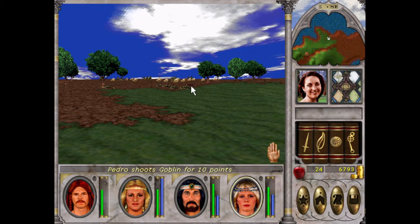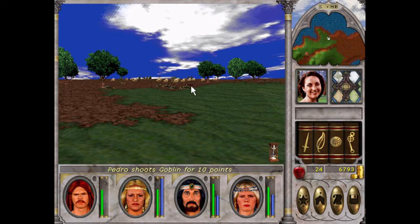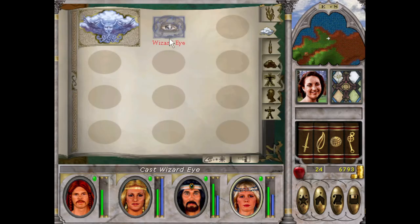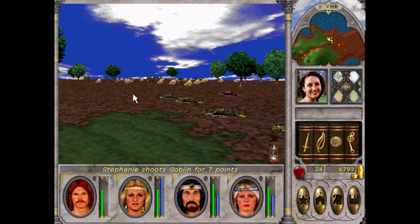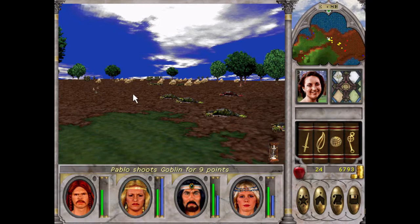We could maybe take that island if we had water walk — healing up, rehealing, coming back — but we'll leave it for another time. It's going to be dark because of Wizard Eye. We'll see if we can clear these guys out; they just seem to be normal goblins, so we'll just spam A.